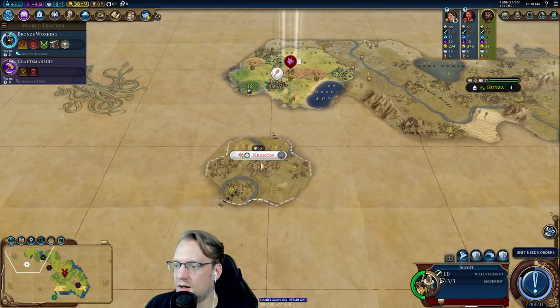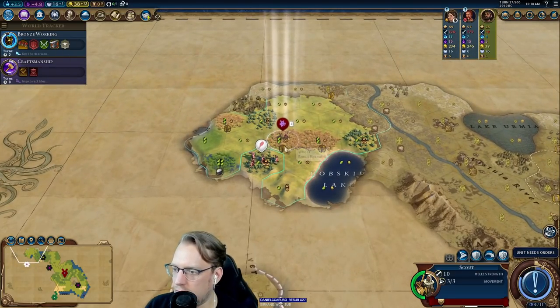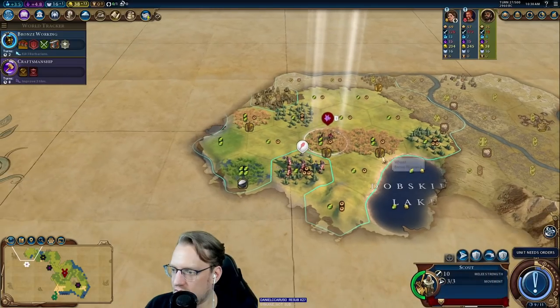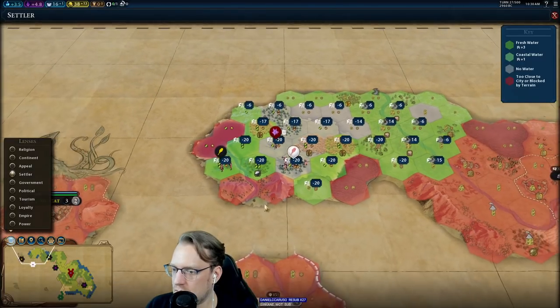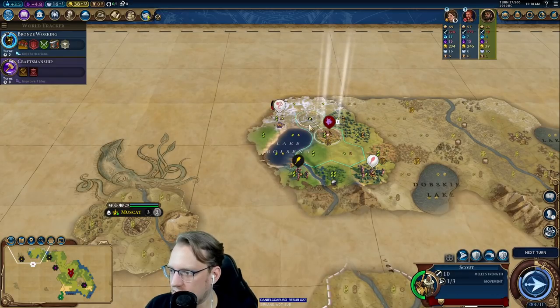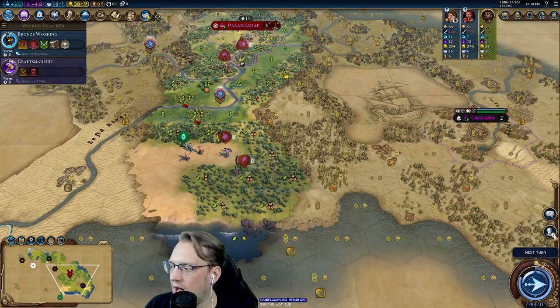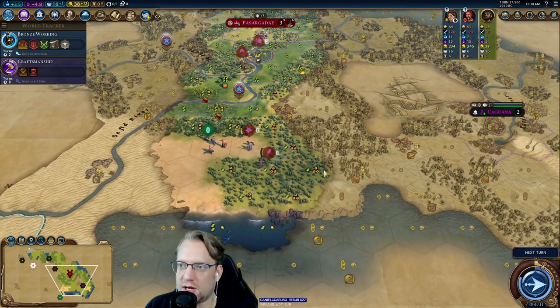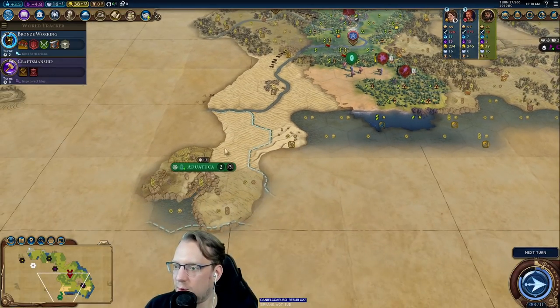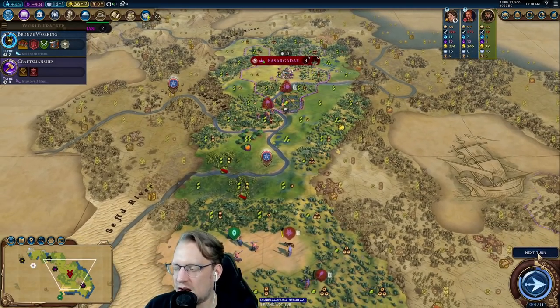She's doing a Georgia impression and it looks like maybe coastal — Muscat. Let's go up and around. Is Persia good with religion? Religions can often benefit Persia, especially if you want to go the cultural route, but they're not specifically attuned to it. I wouldn't go out of my way for religion with Persia unless you're really doing culture — culture games, religion just kind of helps.